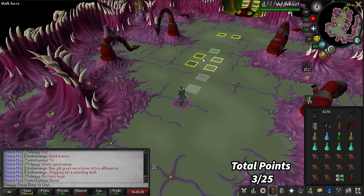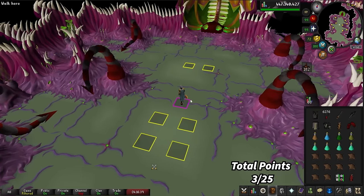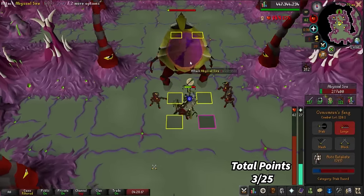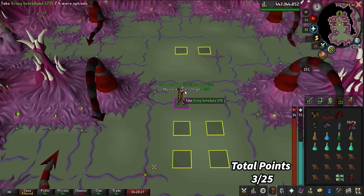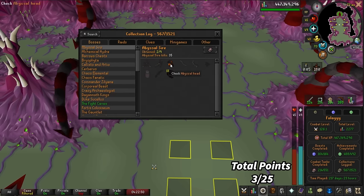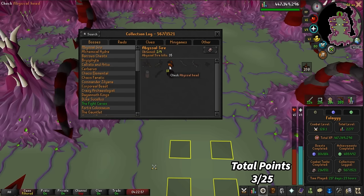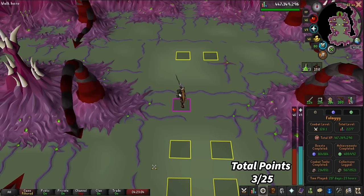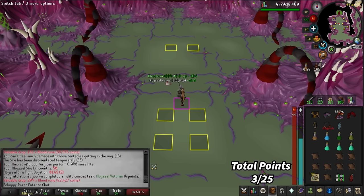Let's see if I remember how to do the Abyssal Sire. We've got to start by killing the vents and then fight it. I need to turn off auto-retaliate — that's what's messing me up. Kind of scuffed but we didn't die, and we got the kill. We have 35 kills, and we have not gotten the abyssal head from here because we haven't gotten an unsired yet. I got the abyssal head from abyssal demons, so we have a pretty empty log for Abyssal Sire — any unique would be fine. That's the 50 kill count.